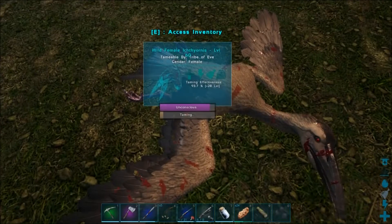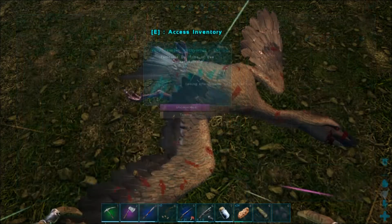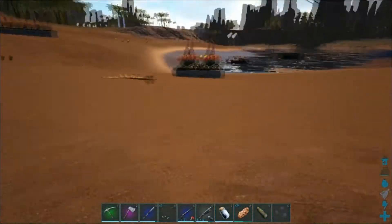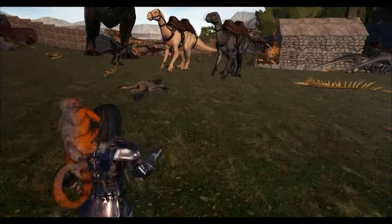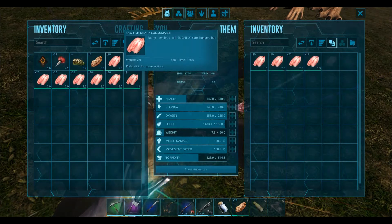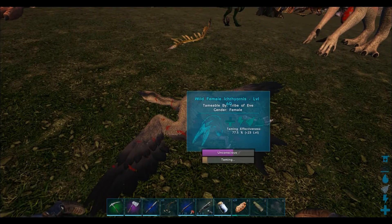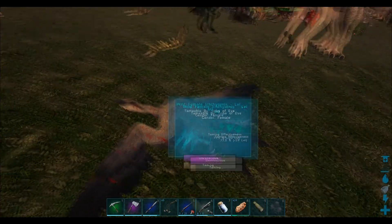It ate one already — this is going to take a lot of fish meat. This is a level 60. Is it waking up? I think it is — we're going to have to go out and get some more fish meat. We're back and they're asleep. They ate up all the meat — the taming effectiveness dropped because it ran out of food. It's a female, which is pretty cool — we'll get some egg production out of this little girl.